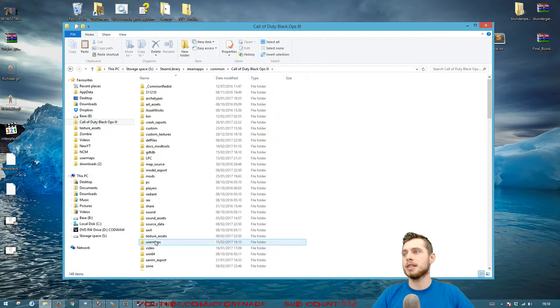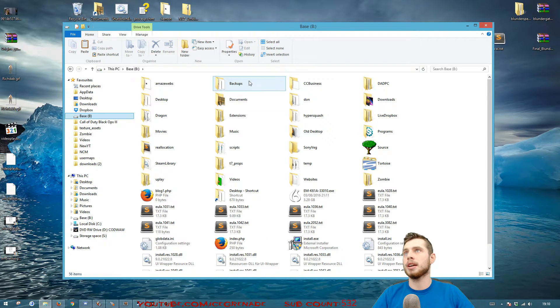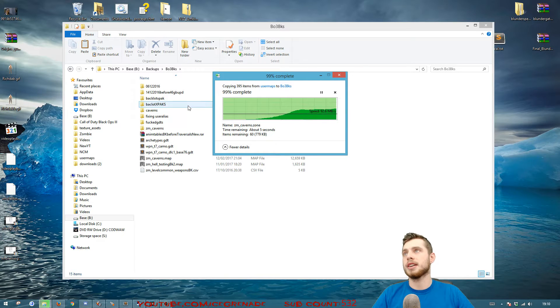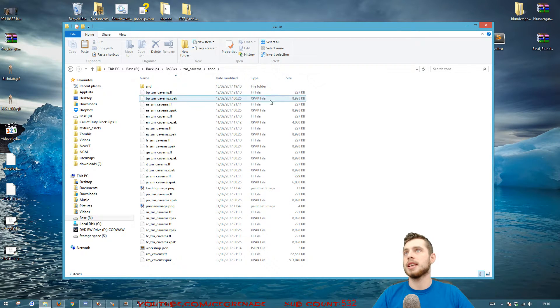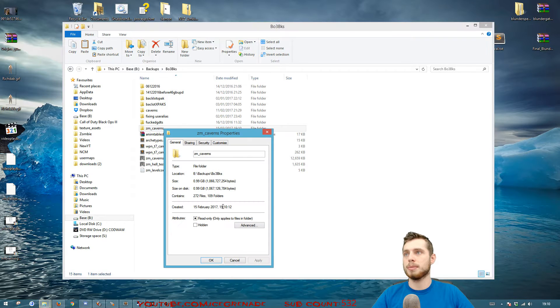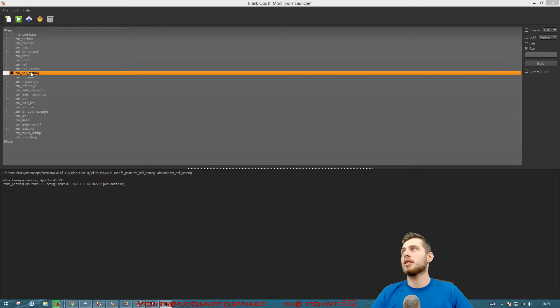The next thing I would back up is go to user maps and back up the entire folder as well. You could leave the xpac files out or delete them because they are just compiled versions of the map, to save space. Go into the zone folder, filter by type, select all the xpacs and delete them — that way you're saving space on your hard drive with your backups. Anyway, we've backed it up, let's continue.